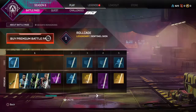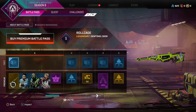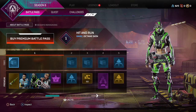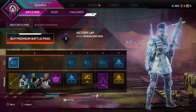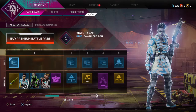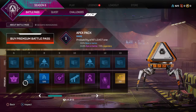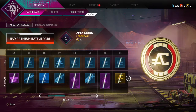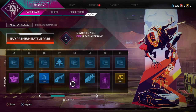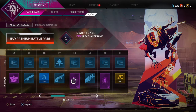Alright, let's go look at the Battle Pass. We got a new Sintiol skin — that's kinda nice. We have a Bangalore, an Octane, and a Mirage skin. The Octane skin looks the coolest in my opinion. The Bangalore one is definitely cool though. I don't like the Mirage that much. We also have a pretty cool Revenant frame and a pretty cool Wraith frame — the Revenant's cooler in my opinion.